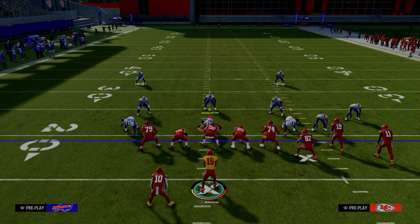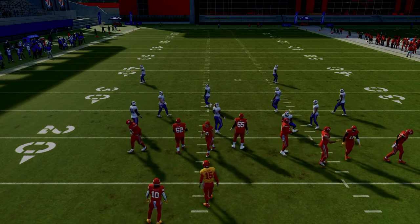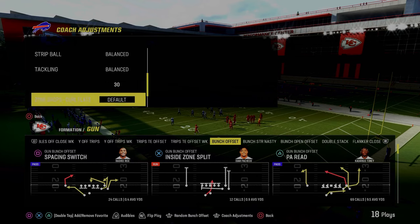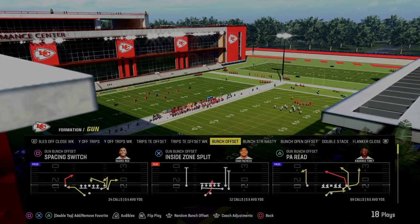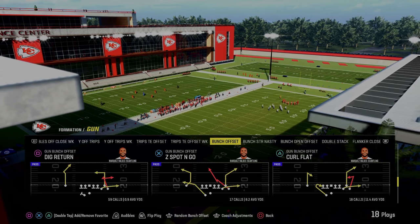It's really important when running this concept to run it with your bunch to the wide side of the field. The reason why is because another defense that does a great job of attacking is your standard double Mabel coverage. I actually have 6-1 in the playbook, so we are going to show it out of 4-3 and even 6-1. Again, the play we're using is Curl Flat out of the Colts' offensive playbook.